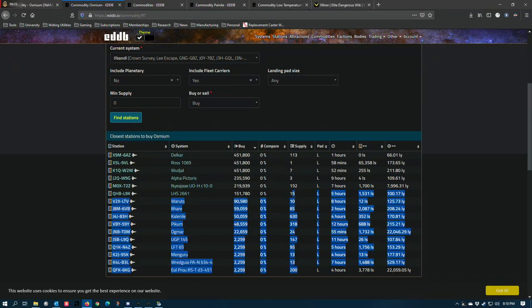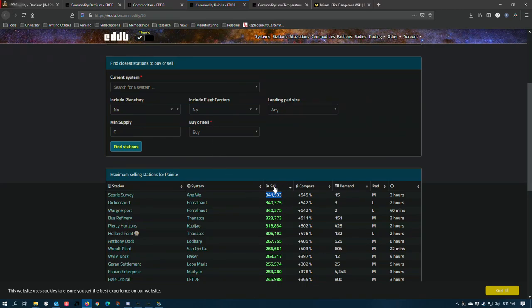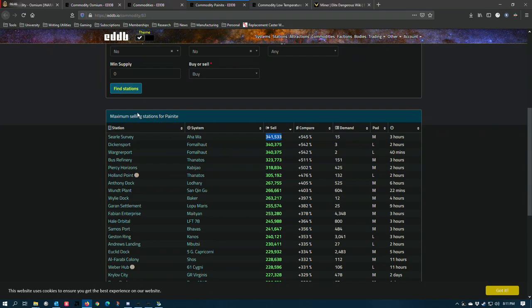If you happen to have osmium or you like to mine, there's an opportunity to fill some supply here — although not that much; if you added all these carriers together you might get to a thousand tons. A commander committed to the task could probably mine all of this out of a system with an osmium hot spot in a couple of hours. There's a lot of money to be made — I bought seven tons at this price and it was about three million credits.